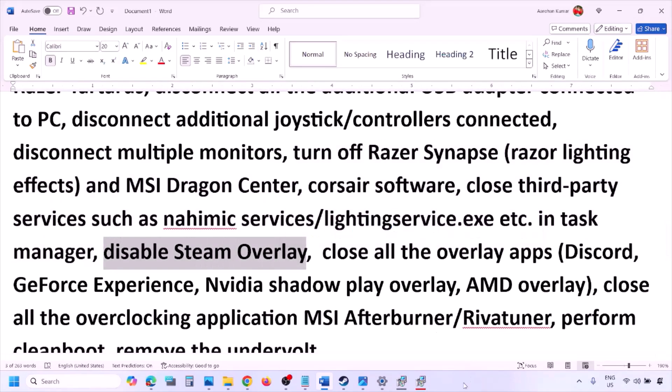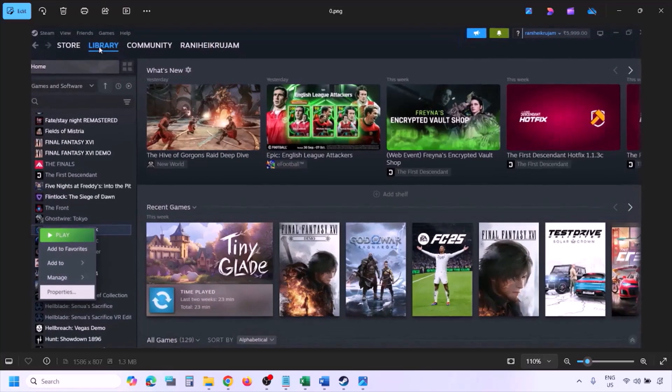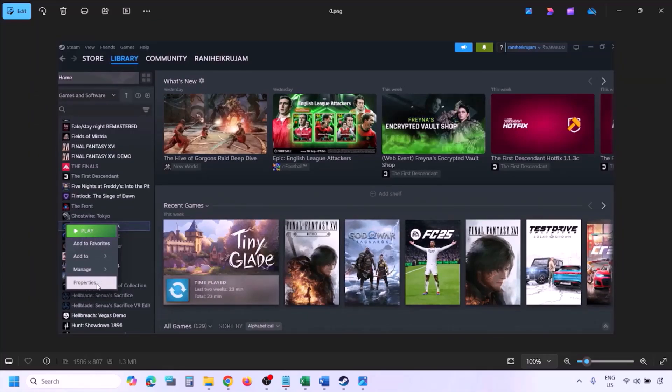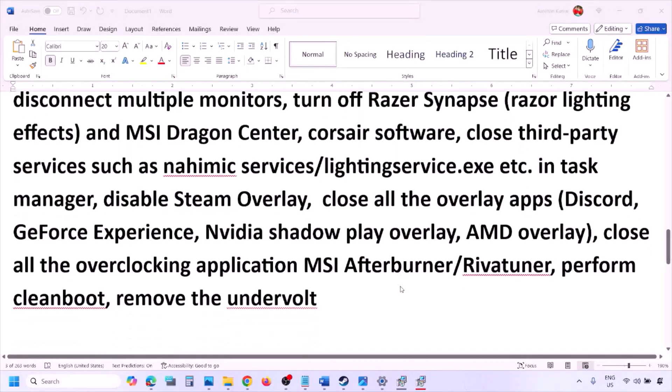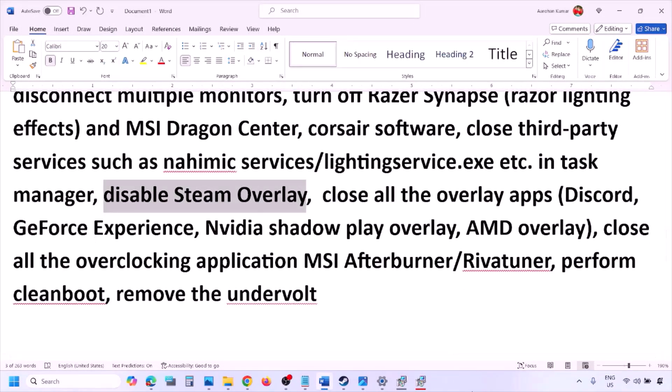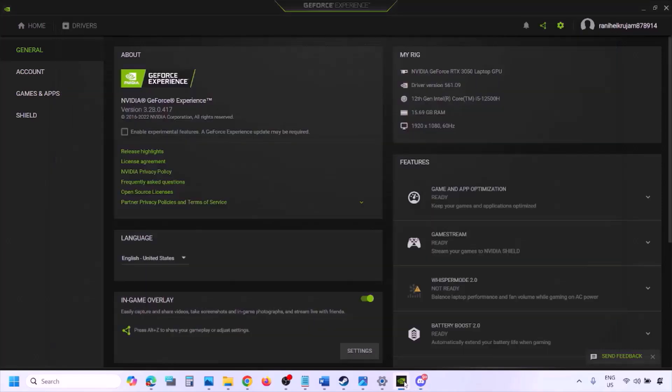Disable Steam overlay. Go to Steam Library, right-click the game, select Properties, go to the General tab, and turn off the option that says 'Enable the Steam overlay while in-game.' Also, if you have Discord running, go to Discord Settings > Game Overlay and turn off 'Enable in-game overlay.' If you are using GeForce Experience, click the Settings icon in the top right and turn off In-Game Overlay.